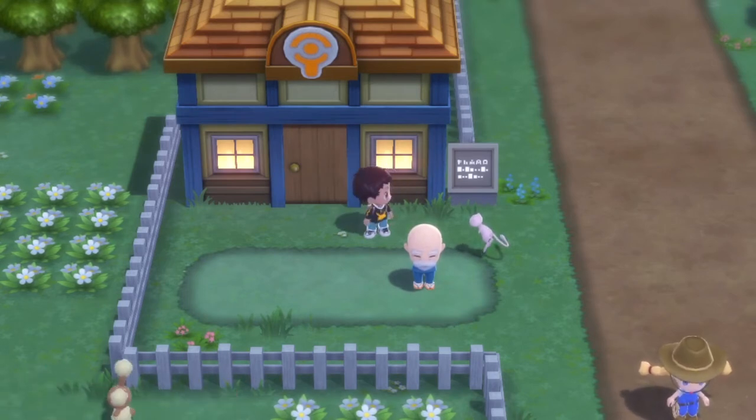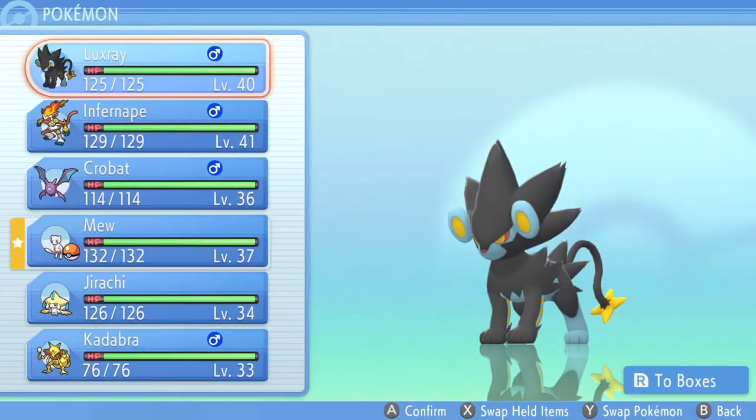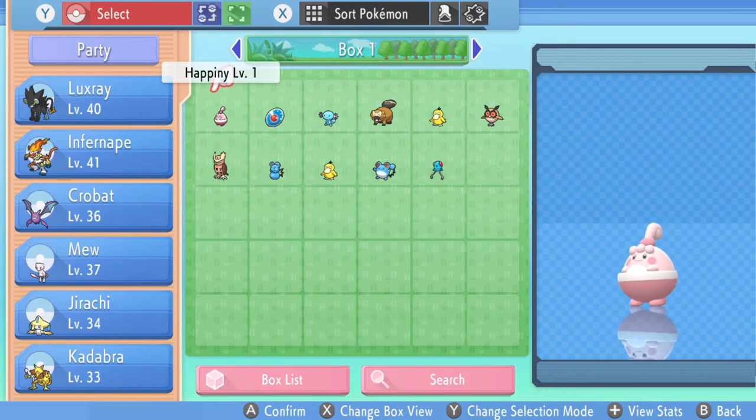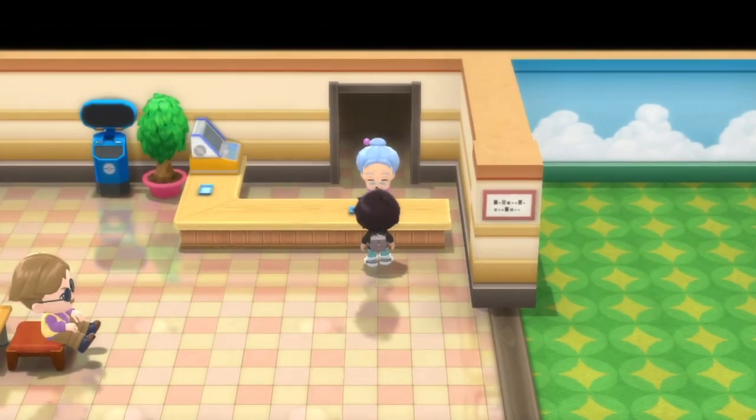He does a lot of steps, so I'm gonna follow along, break it down, and try to get the same results. He did it with a legendary, so you can duplicate legendary Pokémon — and he had the legendary holding an item and duplicated a master ball, so yes you can duplicate items too. I'm gonna try to duplicate Mew using the same method. The first thing he does is catch a Pokémon, because a Pokémon is going to get deleted in this duplication glitch — you need a sacrifice Pokémon.